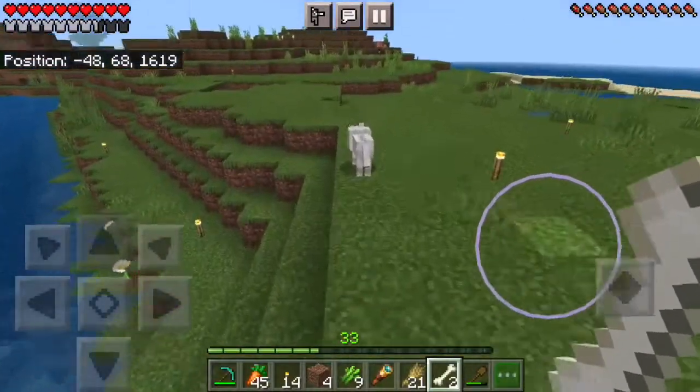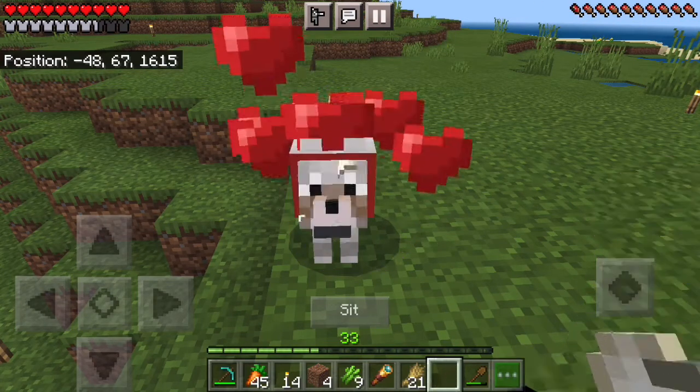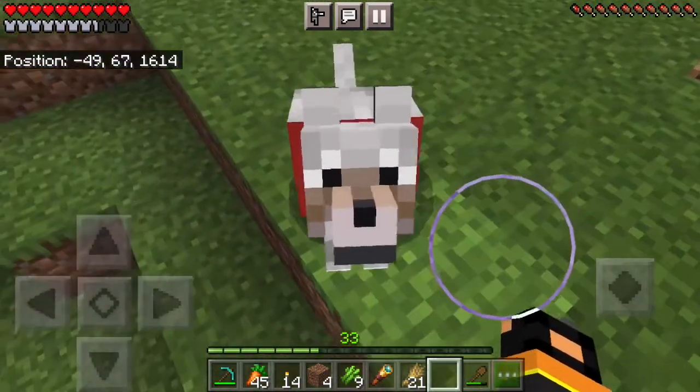Hello little guy, how are you? I'm going to try and tame you. You're going to be my little doggie. I'm going to name you Beans. Alright, it worked! You're now Beans and you're my dog, my precious dog.